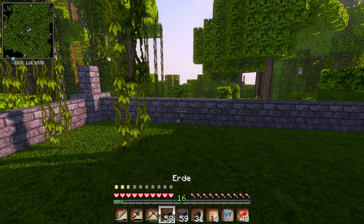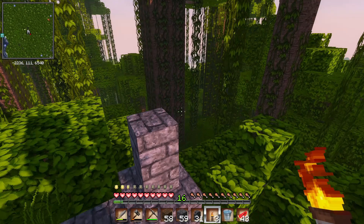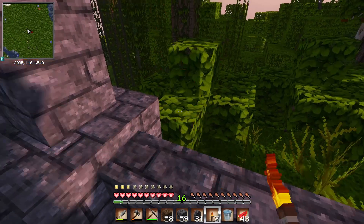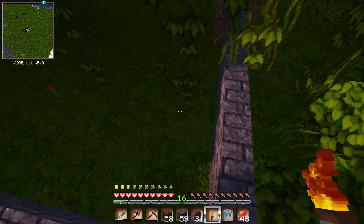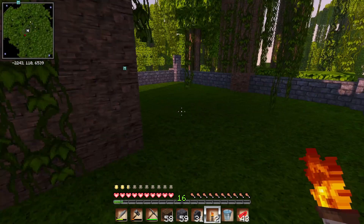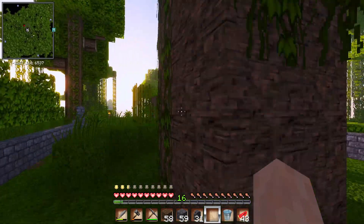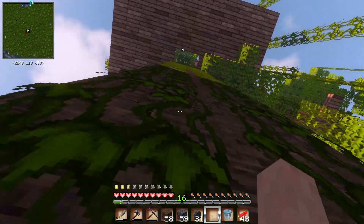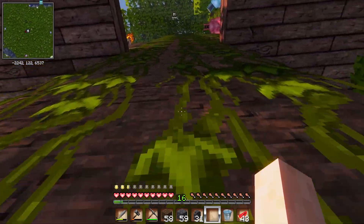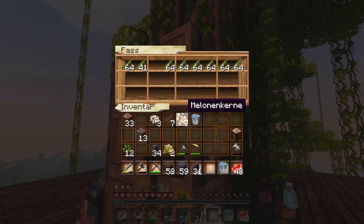Aber hier müssten wir jetzt, wenn wir das noch schön ausfackeln, nachher eigentlich safe sein. Hoffe ich – ich weiß gar nicht, ob das mit den Ecken so funktioniert. Und hier fehlen halt noch Fackeln. Weiß gar nicht, ob wir oben noch Kohle haben oder so. Müssen wir mal gucken. Oder Fackeln noch irgendwo gelagert.